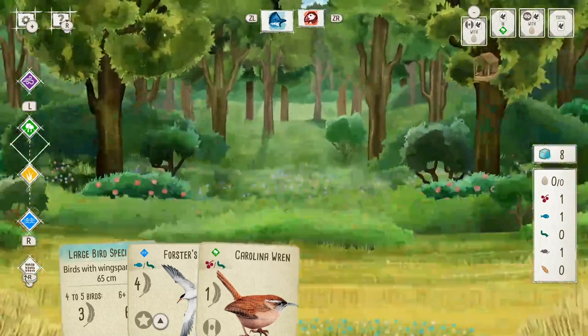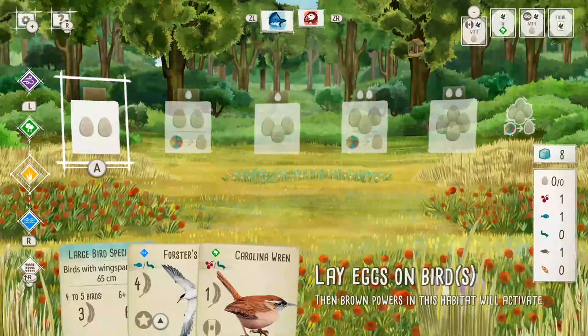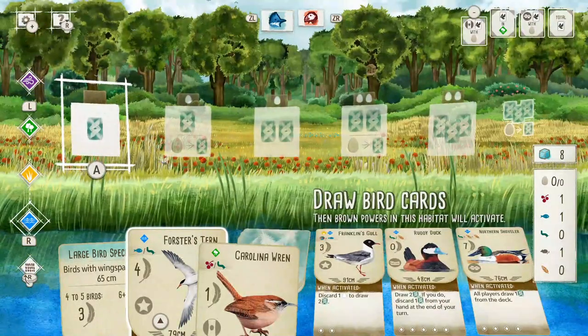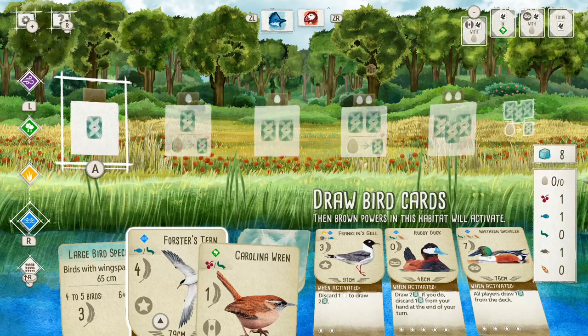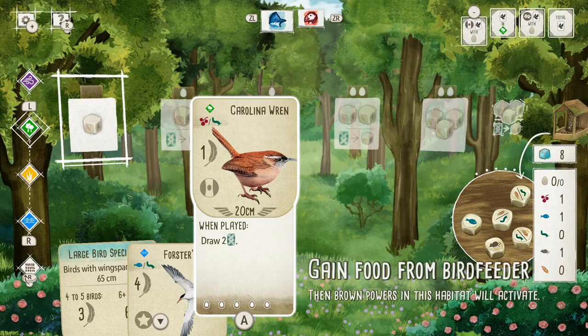This action lets us gain food from the bird feeder, which the food is used to lay new cards down — we have to pay the food cost. Next, this lets us lay eggs on birds, and eggs are important to play more birds. Once we've covered up the first slot, then the next slot has an egg symbol over it, so we'd also have to pay an egg that's on top of a bird along with the food cost. I'll need the eggs later. And this action row down here is to draw more cards. I've already got two cards I know I can pay for.